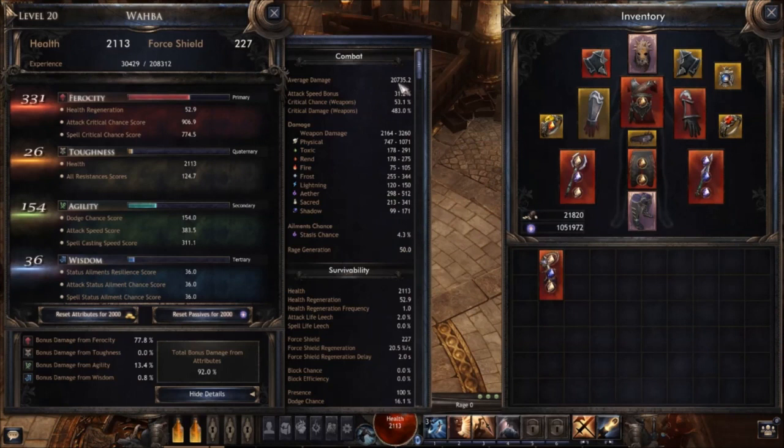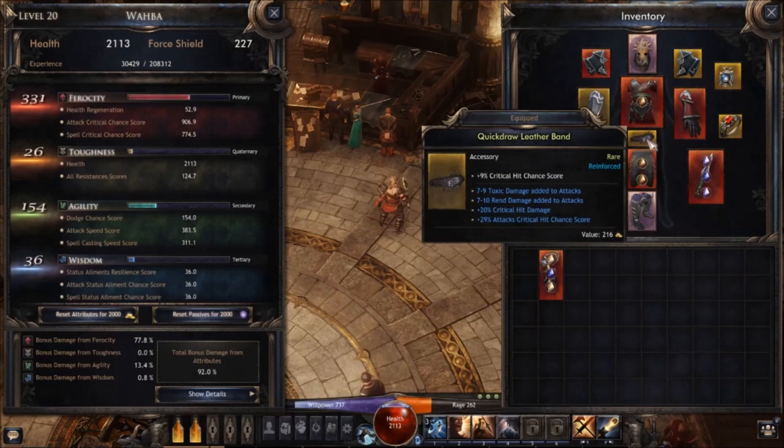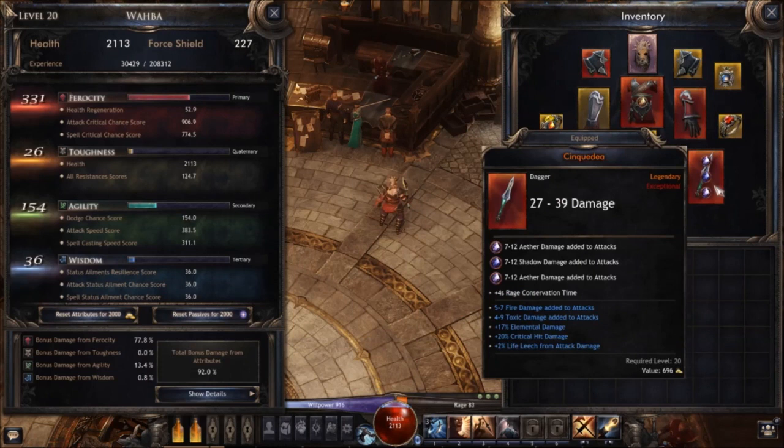I've got around 20.7K — that's not too much; it could be higher, but I like these unique clothes and accessories. I've got some nice rings too. That's a nice damage boost overall, though it could be better. My weapons could also be improved with one more damage roll.